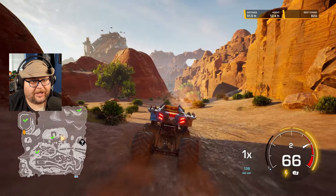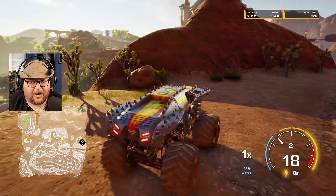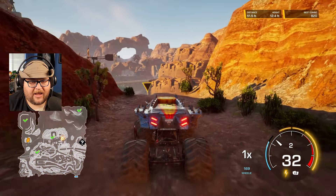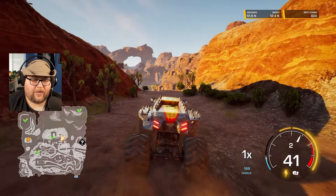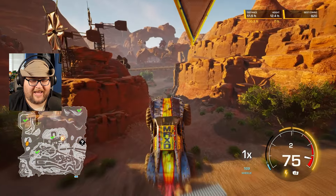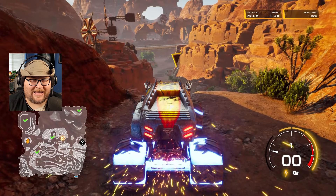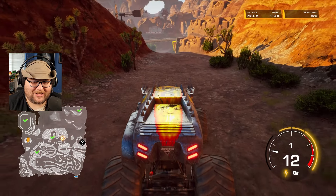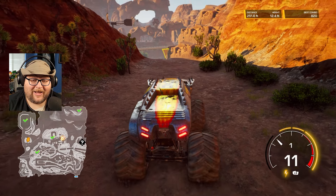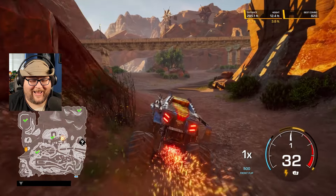Should have known that Dr. Destructo wasn't going to let us get away that easy. After we come out of El Toro Loco's arena, this little mountain right here — we want to climb up this mountain. Now we're up on the mountain and you can see right there is the collectible, but you do have to boost off of this cliff. We've got two boosts ready. Let's boost right off.